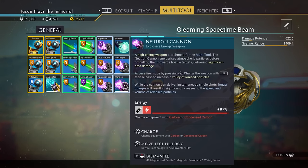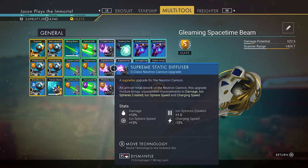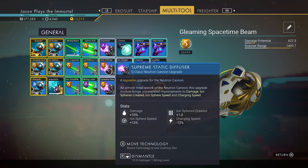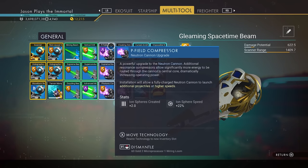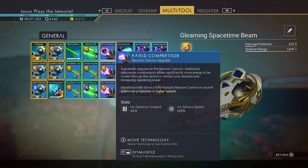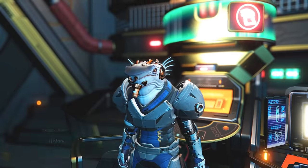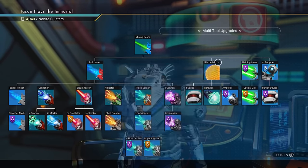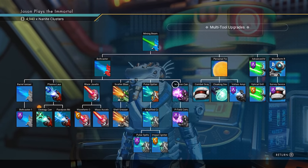I have all my upgrades here. You can get S-class upgrades at a space station — go over to the marketplace and they'll sell them randomly. You might need to visit a few different space stations since they all have different upgrades. Look for a Neutron Cannon upgrade. I have three S-class upgrades. The Neutron Cannon itself and the Phi Field Compressor upgrade are found at the Space Anomaly — go to the back, to the multi-tool kiosk, and that's where you buy the weapon and install it in your multi-tool.